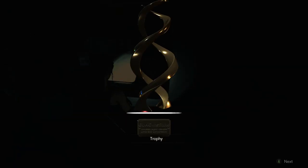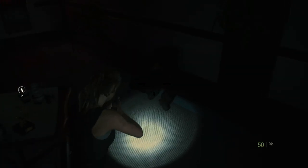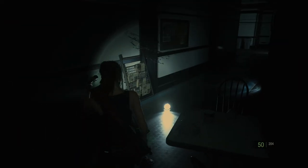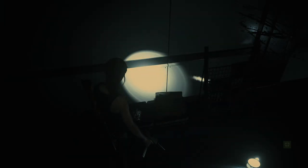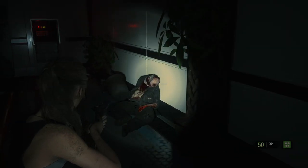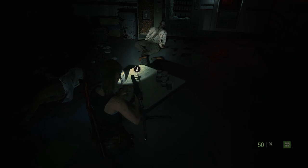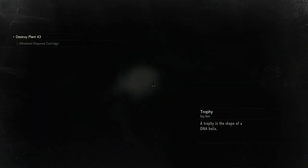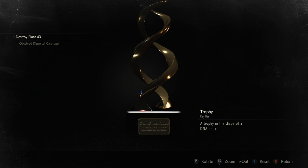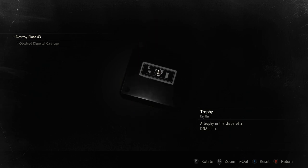I'm gonna hold on to the pistol ammo for the plant people. What's this? We'll take care of it in a moment. I can combine this here. We'll use one. Pick this up. What is this? Guac Institute Innovation Awards Genetics, Umbrella Corporation.